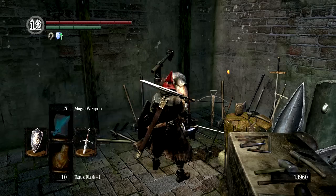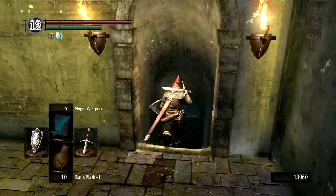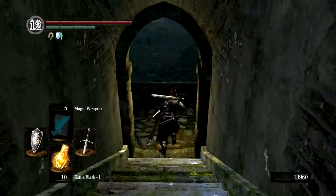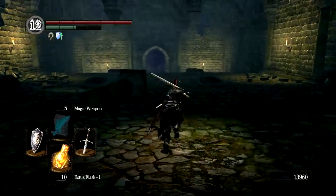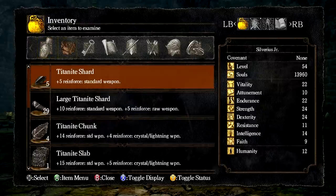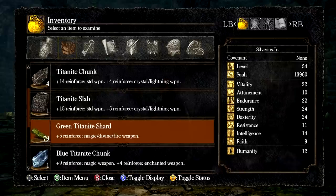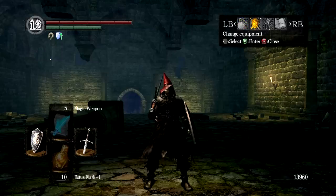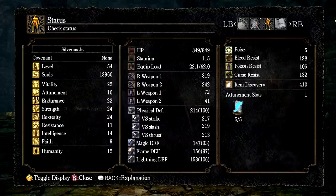We had to buy the Crest of Artorias if we wanted to take the main entrance into Darkroot Garden. However, as we saw going from Darkroot Basin, you can actually access the Garden without buying the Crest of Artorias — it is a little bit more tedious, though. Now before we take the usual look at our gear and stats, let's look at our upgrade materials, because I did some farming down in Blighttown. I have a massive amount of Green Titanite Shards and a healthy amount of Large Titanite Shards as well, so farming those slugs is absolutely worth your while.